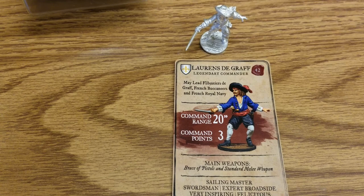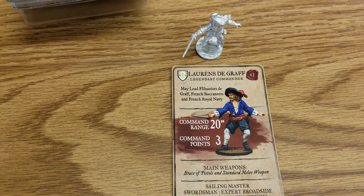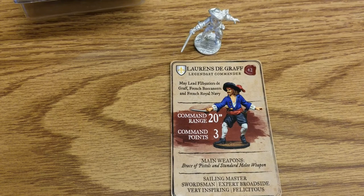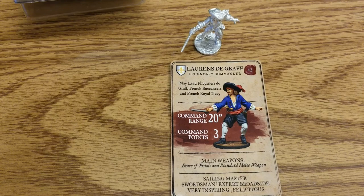If you enjoyed this video, give us a like and subscribe if you haven't already. Check out Blood and Plunder from Firelock Games — really cool small skirmish game set in the Golden Age of Piracy with the option to include ships, lots of different factions, and it's not going to be hard on your wallet. The minis are great too. Stay tuned for more Blood and Plunder content and have a good day.